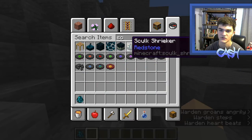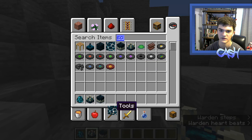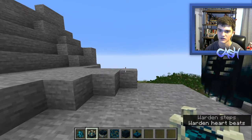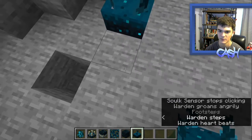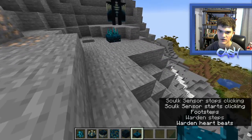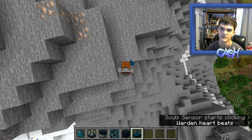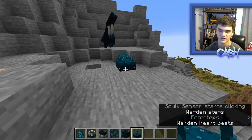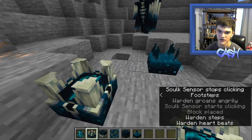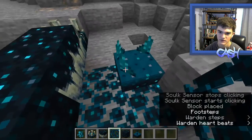We also should have Skulk. We've got the Skulk Shrieker, Catalyst, Vein, just Skulk, and then Sensor. Look when I move — yeah, it works. You can kind of see there's the little particle effect of it going. That's really nice. We've got the Shrieker there, Catalyst, just straight up Skulk, and some Veins.